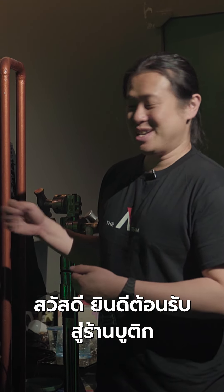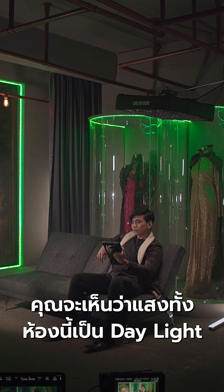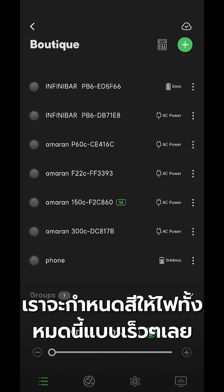Hi, welcome to the boutique. We have 11 fixtures in this boutique, and for now you can see that the boutique is all lit by daylight fixtures. So what we're going to do here is to quickly assign colors to all these fixtures together.